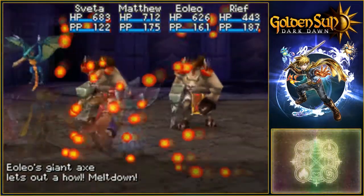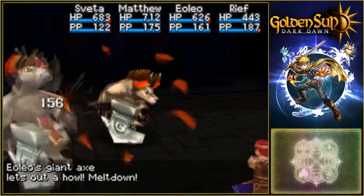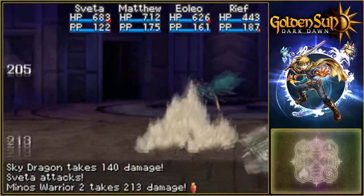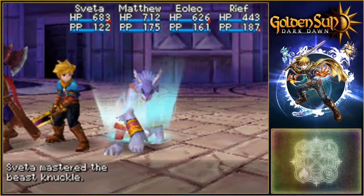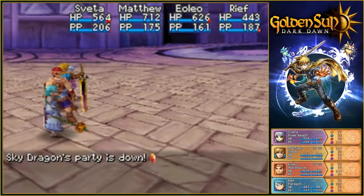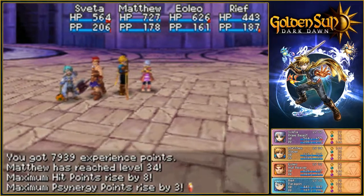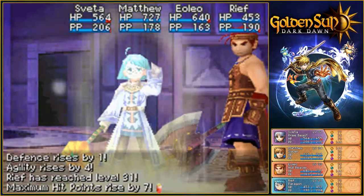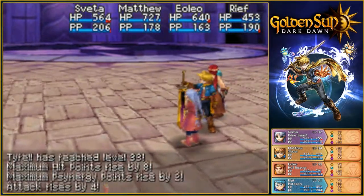We've got answers for that. Our guys might just do it with a maul. Rampage is going to do it — quite fine. Better mass of the Beast Knuckle as well. 7,939 experience points. Level 34 for Matthew. Eoleo has met 33. Rief has reached level 31. Tewill has reached level 33 as well in the back party. We've got some order of life from that.